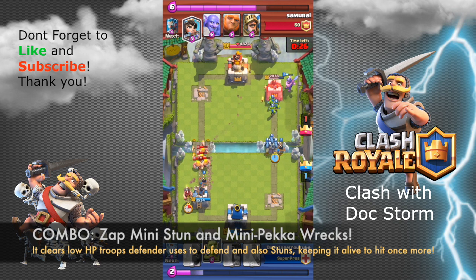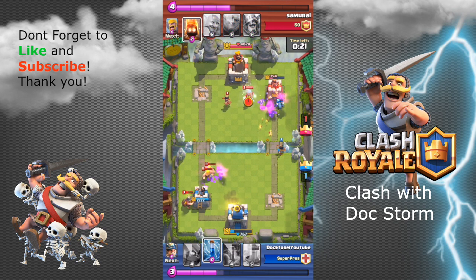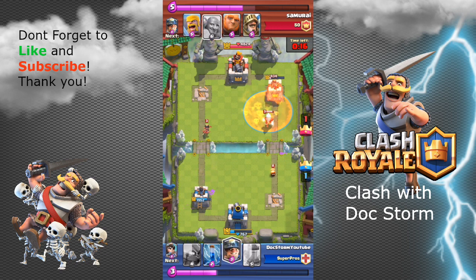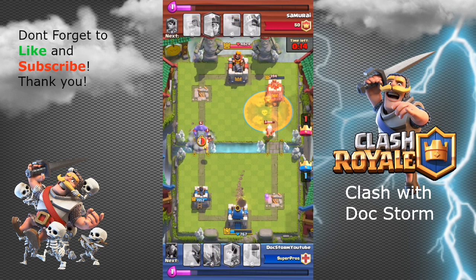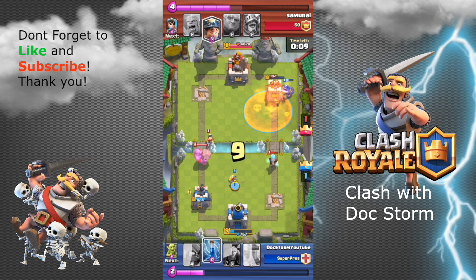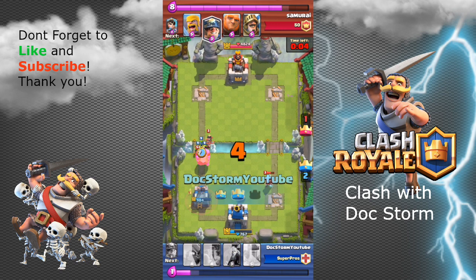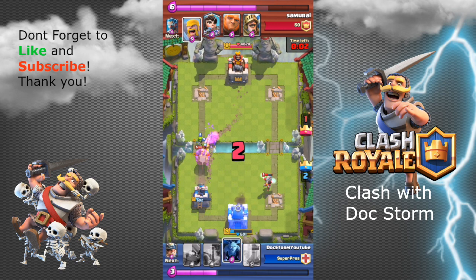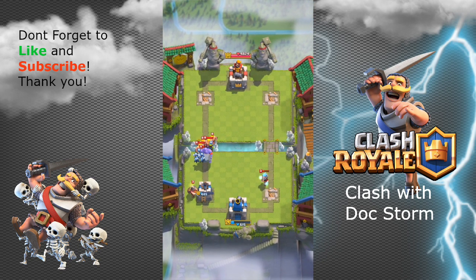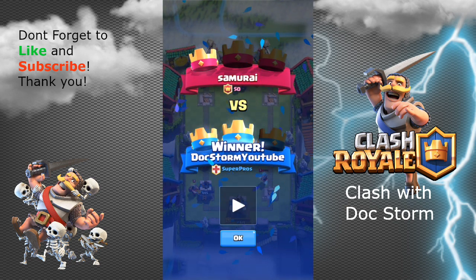I'm rushing the other side again, keeping an eye on how much elixir my opponent has. I knew he was quite starved at that point, and I had my elixir collector so I was up on elixir a bit. I save my zap for that last damage and focus on surviving — killing the princess, putting goblins at the back so the bowler doesn't finish them off with its area damage. My efforts paid off.